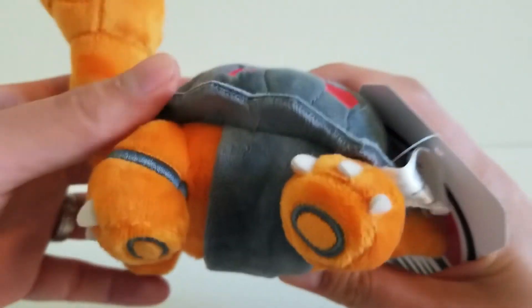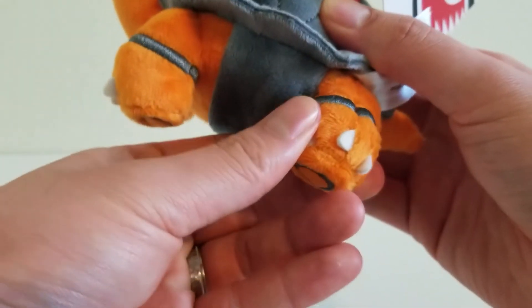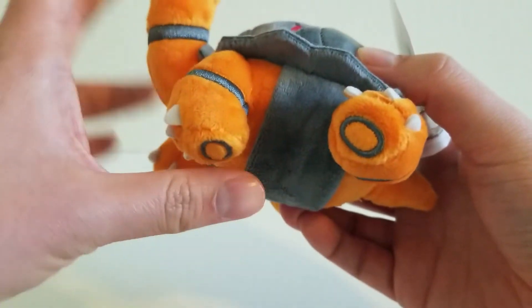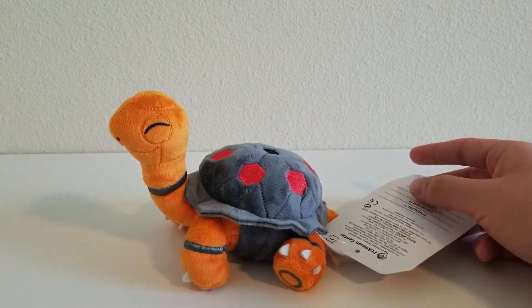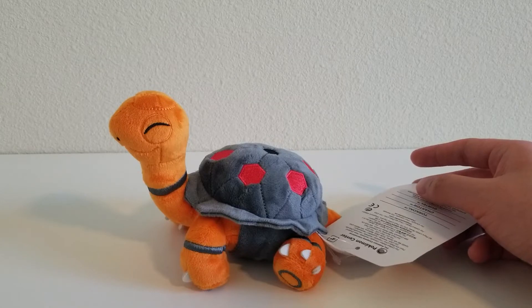Here are the back legs. I would have normally expected the back legs to stand up like the front legs do, but I guess because they're trying to make it look like Torkoal is sitting — kind of like the way a dog or a cat would — they put the legs like this. I don't know if I like that as much, because to me it looks kind of awkward. What do you guys think? Let me know in the comments section below.